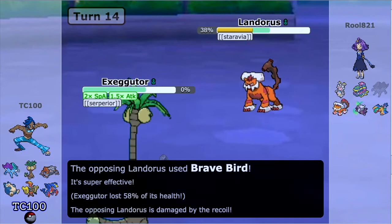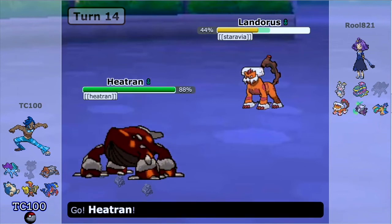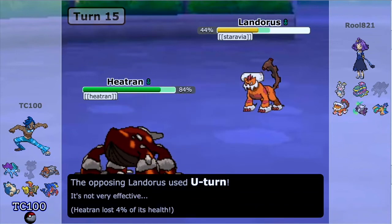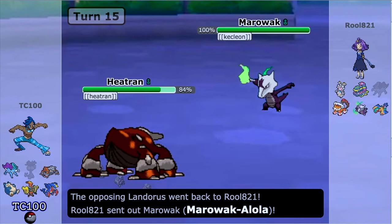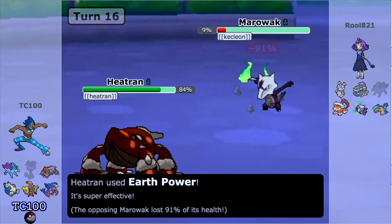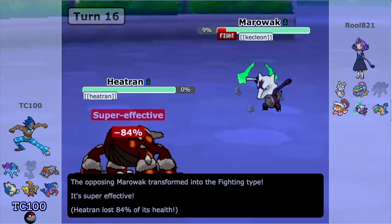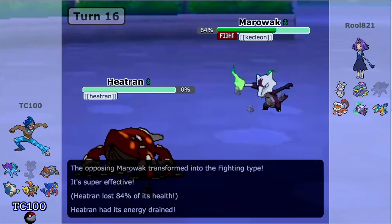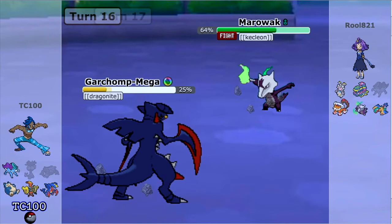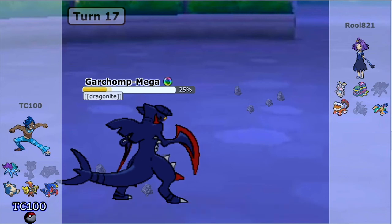Unfortunately he does have Brave Bird — I was kind of begging him to do that, because this way he takes recoil damage. Now I can go into Heatran, who walls it tremendously. I go for Stealth Rock trying to discourage switching, then Earth Power — oh my god, that does a lot of damage. But this Drain Punch is going to wipe out Heatran unfortunately. He gets his HP restored. I go back into Garchomp and go for Outrage, and this is where things get a little bit spicy for my opponent.